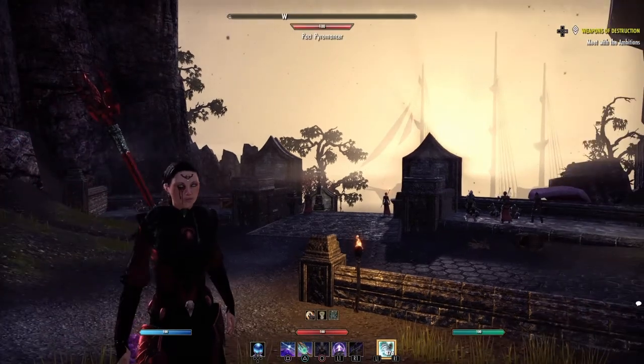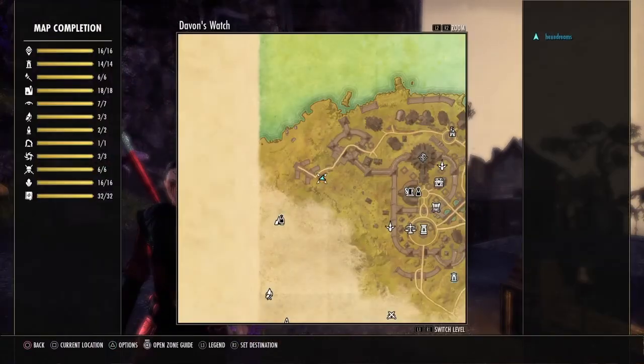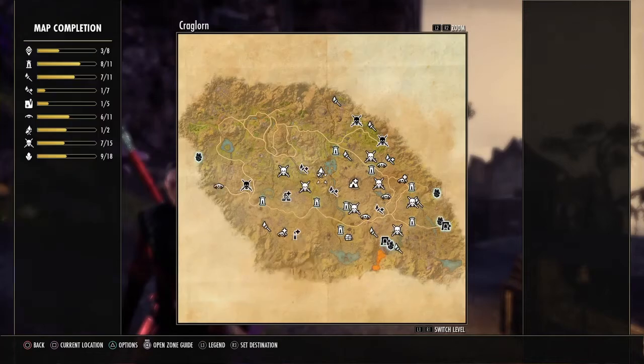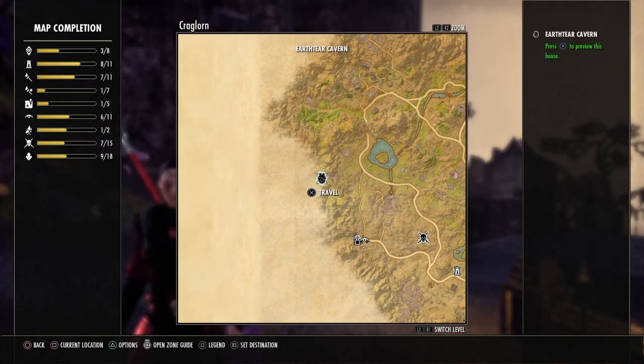With the Earth Tier Cavern it's always going to be in the store for purchase. The cavern itself is located in Craglorn on the western side - right there it is. It's actually a really magnificent home to own, so I'm going to travel to it and I will see you in a minute.